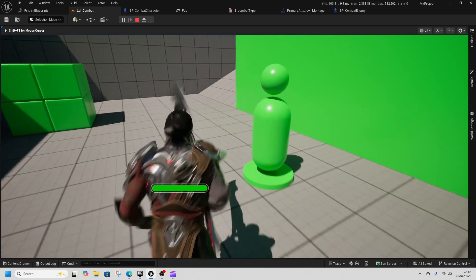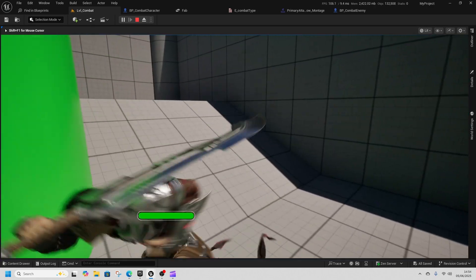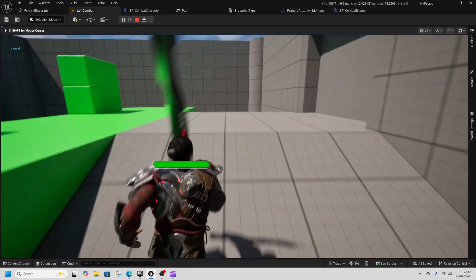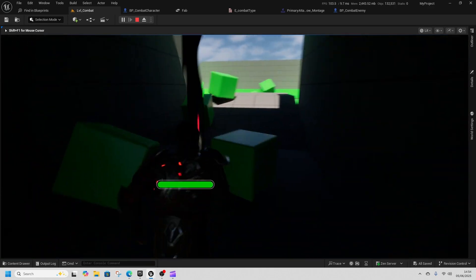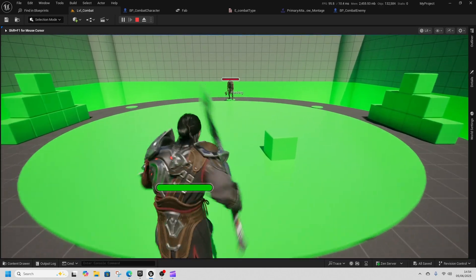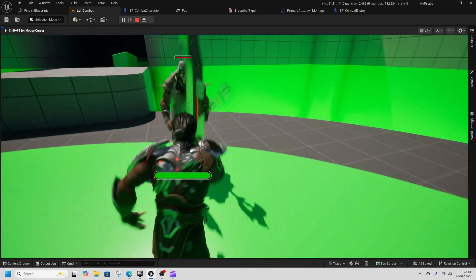We're in the third person combat template with a new character who can do combo punches, charge attacks, and sword attacks. We've also put a brand new custom character on our enemy, and they can do punch attacks as well.